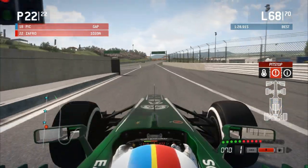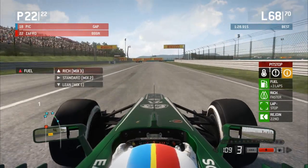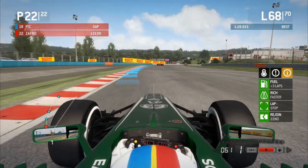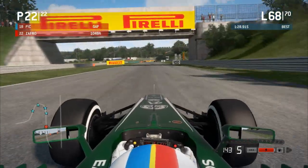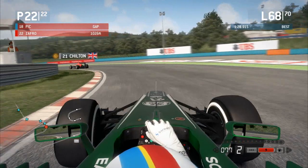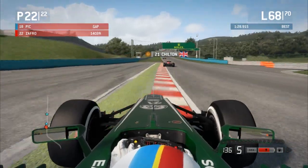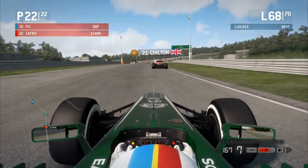We come out of the pit lane dead last. I'm going to put it into the rich fuel mixture. Why did I put on these tires? Damn it — I should have put on option tires. Whatever. We've got four cars to pass in three laps. Let's see if we can do it. Max Chilton is the first person we want to overtake, in 21st position, and he's directly in front of us so we should be able to swoop past him very shortly.